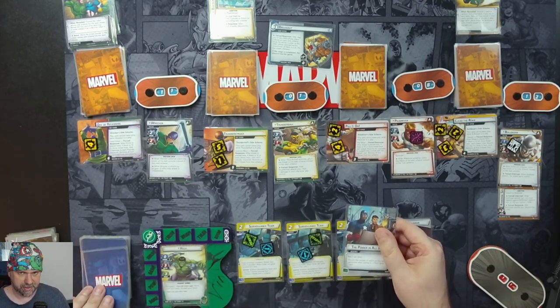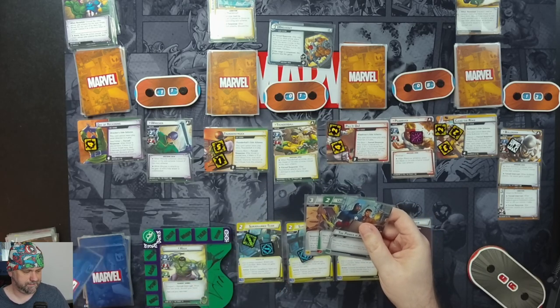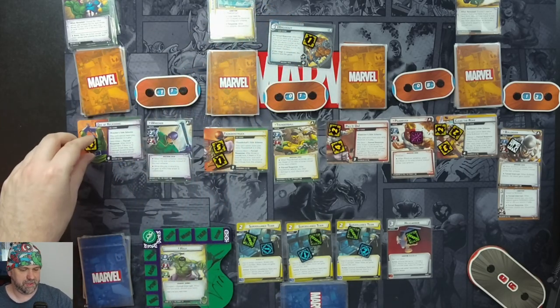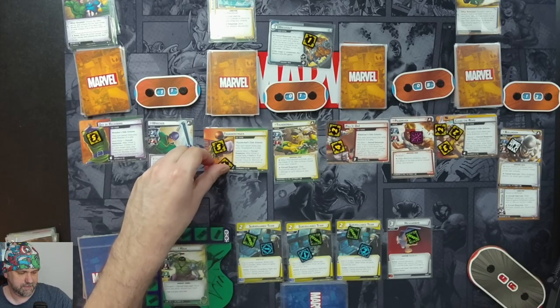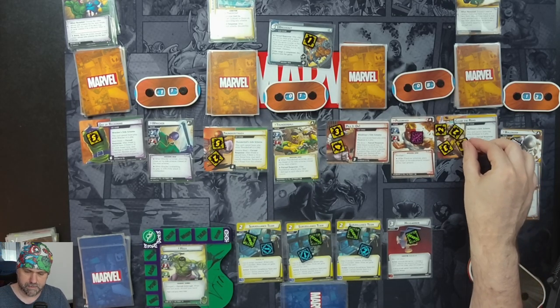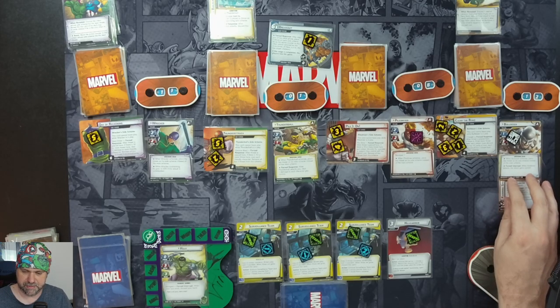Drawing four cards: Power in All of Us, Unstoppable Force, Sky Destroyer, and Banner's Laboratory. Villain phase: one threat on the main scheme, then one on every other scheme. Counts are at five, seven, seven, seven, eight. We move to the villain with the most threat — still Bulldozer. So Bulldozer's going to attack us for a base five because of his attachment. We don't have an ally, but we'll defend with Hulk — that's five plus one, six damage. We defend three, so we take three damage, down to eight. Then this attachment gets discarded.